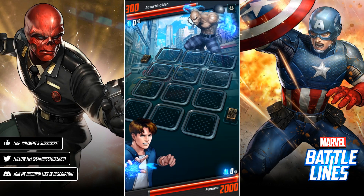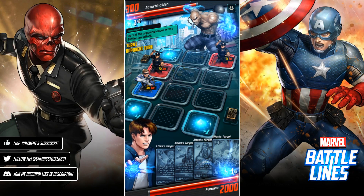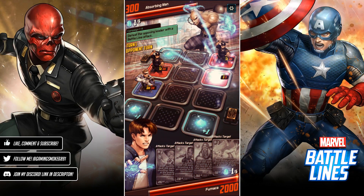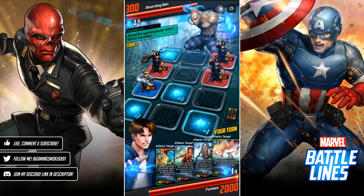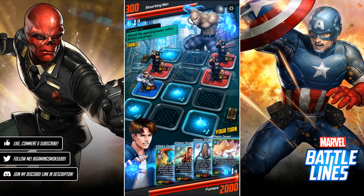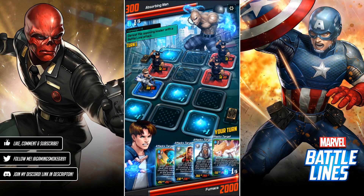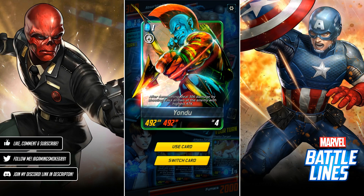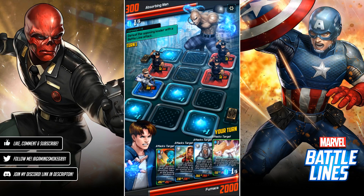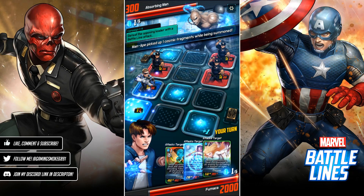Now with Absorbing Man, he's only got 300 HP so this should be pretty easy to finish. The trouble with Dagger is that you cannot determine who she's actually going to attack — after summoning, she deals 293 damage to a random enemy. There are three enemies and we don't know which one she'll choose, so that could work against us.